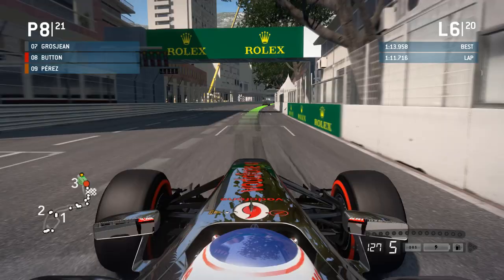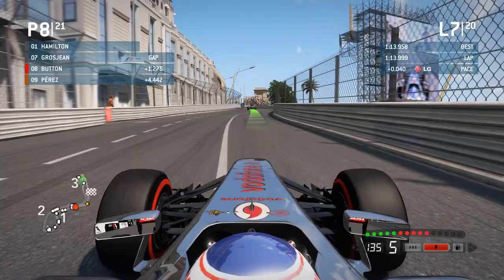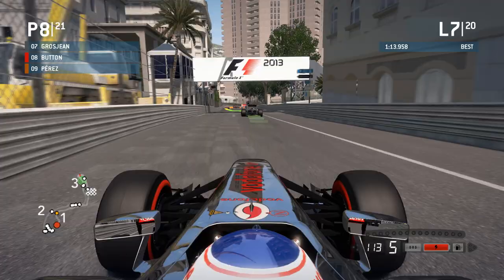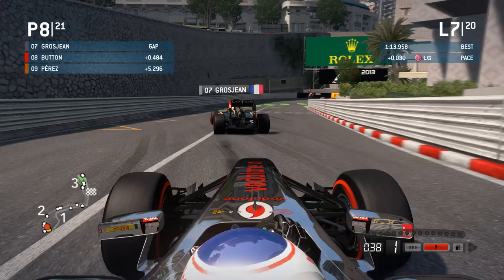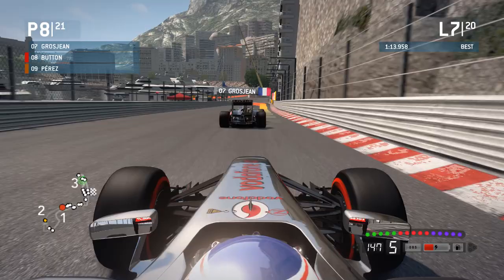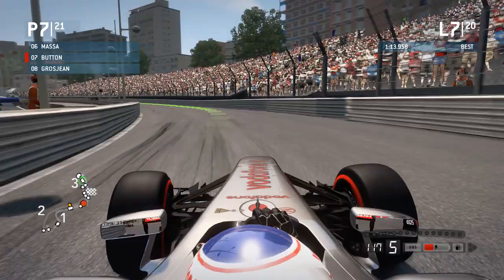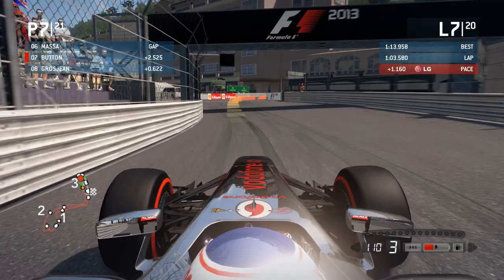We come across the line with tyres just starting to go. Fourth gear, flying through that section — look at the speed you can take through there. Right onto the back of Romain. Could we do something coming out the tunnel? We try down the inside — he's going defensive. We try it anyway. He's gone a bit wide and we've managed to do it. We've knocked Grosjean off his path — nearly understeered into the barrier ourselves. Just got to regain focus. That helped us get past him.